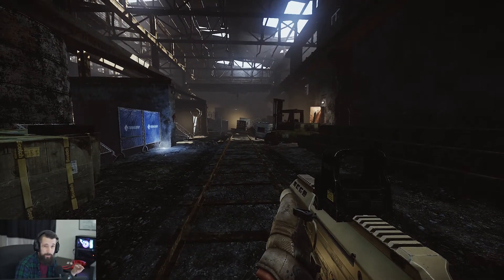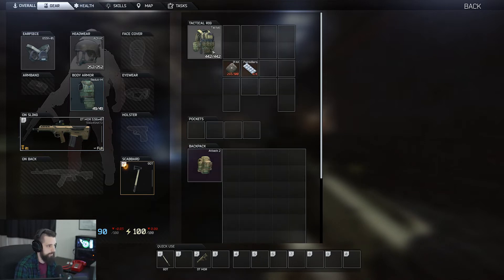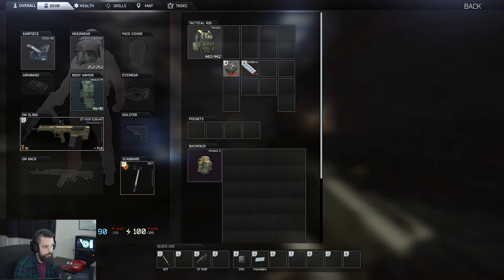The third thing we're going to talk about is binding meds. As opposed to going into your inventory, right-clicking and selecting use, you can bind it to a number. A way easier way to do that — whether you're in the menu or in raid and you've pulled extra meds from your gamma or off a dead body — is to just hover your cursor over the item and hit the number on your keyboard. It's a way easier way to quickly bind meds and get using them in a firefight.